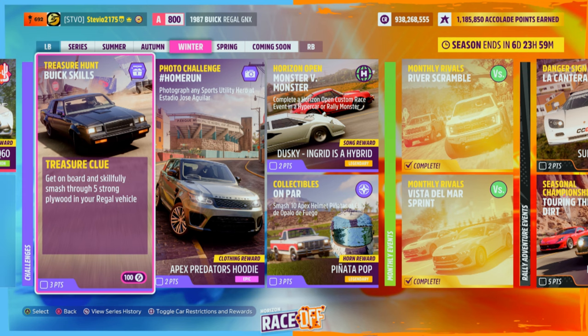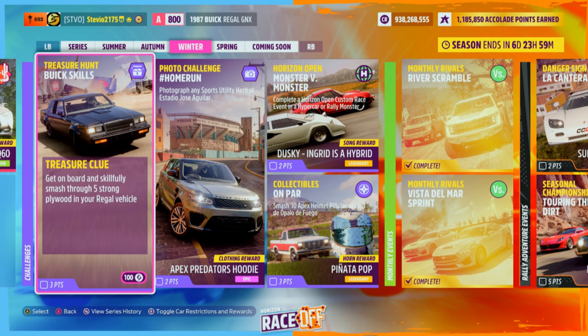It is winter season, and of course we have another treasure hunt — Buick Skills. This will get you 3 points in the playlist and 100 Forzathon points. The treasure clue: get on board and skillfully smash through 5 strong plywood in your Regal vehicle.